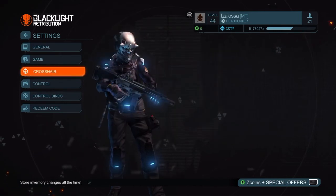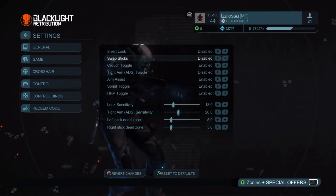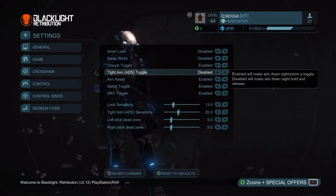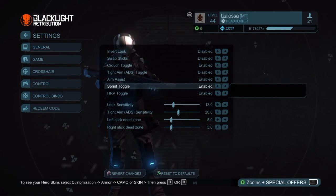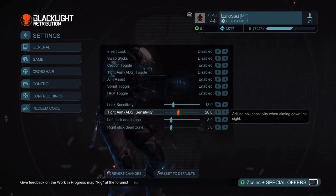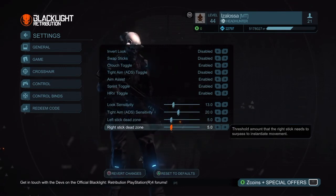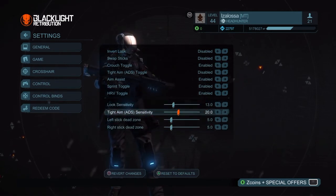Controls: invert look disabled, swap sticks disabled, crouch toggle enabled, tight aim disabled, aim assist enabled, sprint toggle enabled, HLV toggle enabled. Look sensitivity is 13.0, tight aim is 20.0, left stick dead zone 5.0, right stick dead zone 5.0. I haven't changed any of these — it's just how it was when I first started the game.